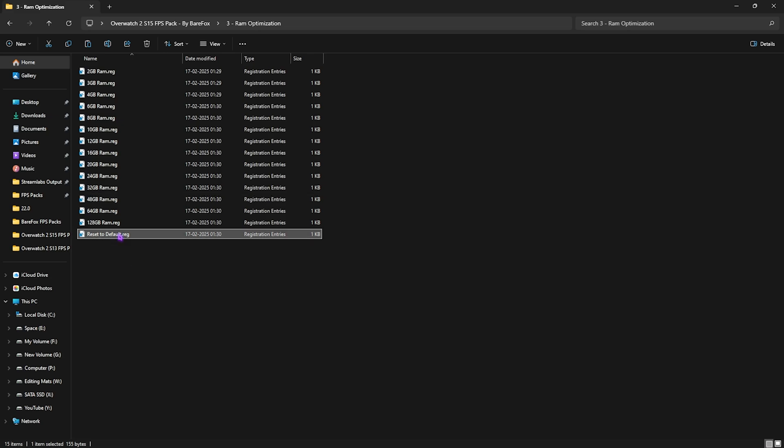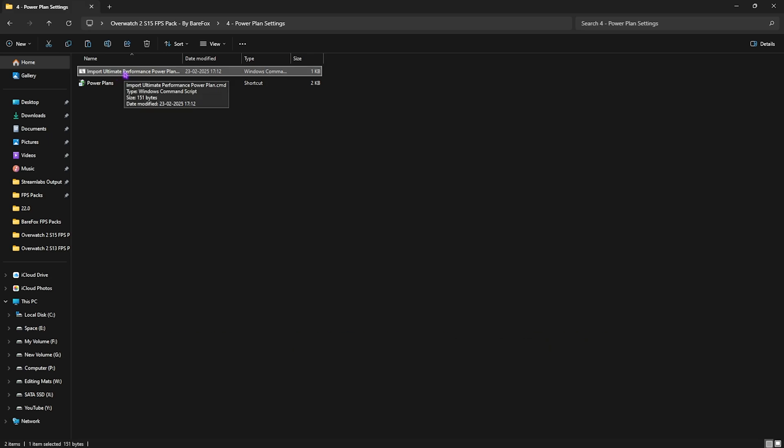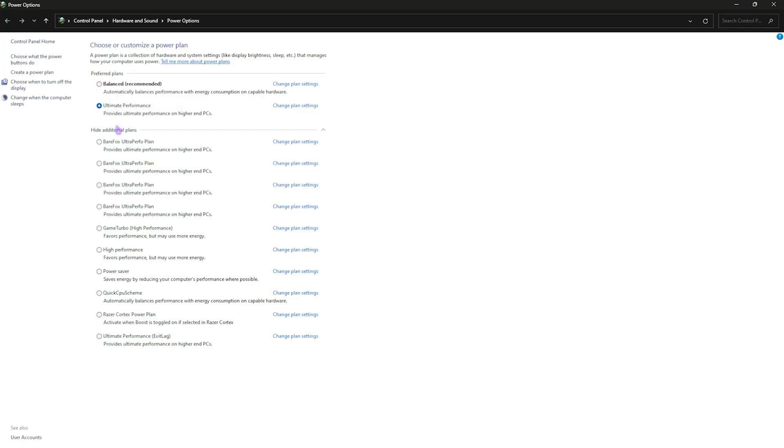The fourth folder is Power Plan Settings. Run Import Ultimate Performance Power Plan as administrator — this adds the Ultimate Performance power plan to your list. To access it, head to Power Plans in Control Panel, select 'Hide additional plans,' and then select Ultimate Performance. This disables all power-saving features on your USB, graphics card, and CPU to improve hardware performance.